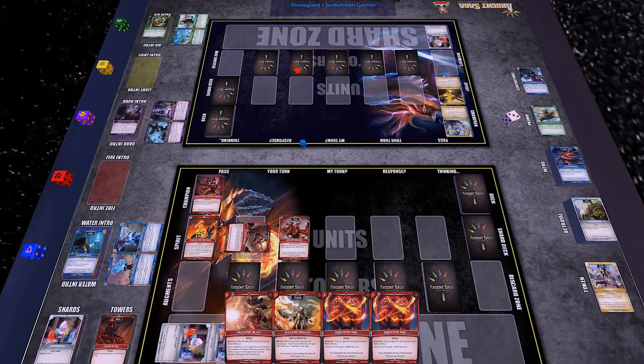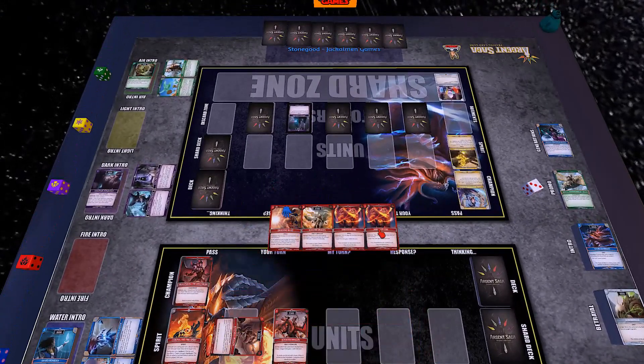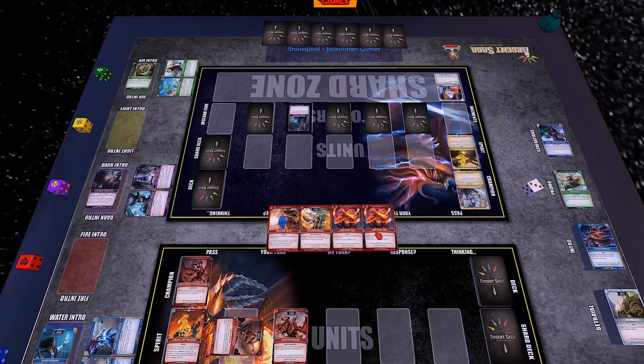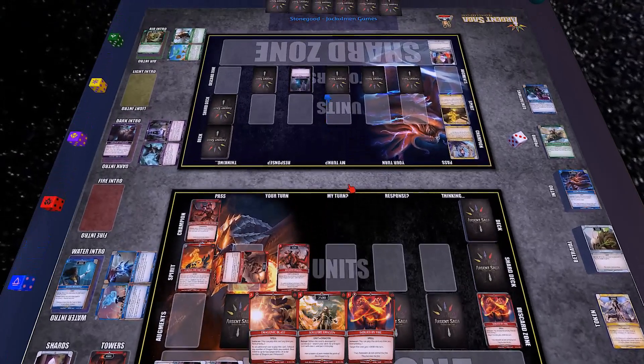I'm going to drop down Booster Dragon, so it gives my Juvenile Dragon plus 1000, and I'm going to target tower. I cannot stop your attack, your attack goes through — it's dead. I look at your hand and discard a card. I'll surprise with Dragonic Blast. The other guy doesn't have quickness and everything else to do, so I'll pass.